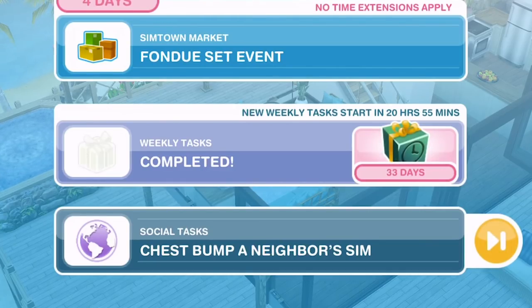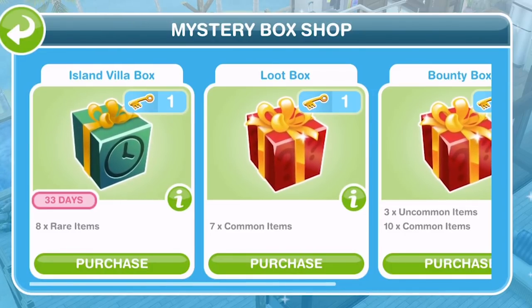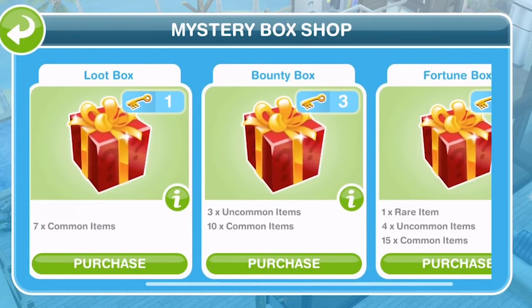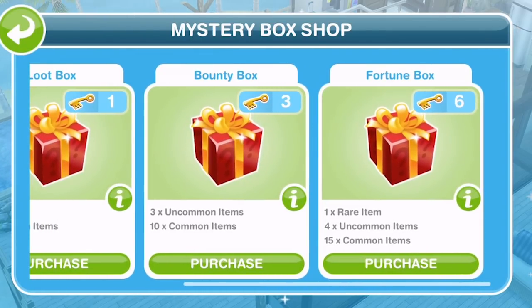If you go into the weekly tasks, you will see Mystery Box Shop. You just click on that and that will take you onto this screen. Now normally you can get a loot box, a bounty box, or a fortune box for a different number of keys. I normally just save up my keys and when I've got six of them, I normally open a fortune box where you can get various different items.